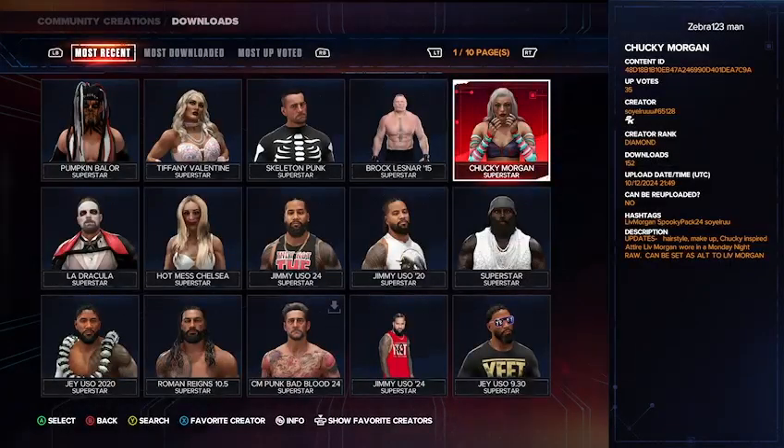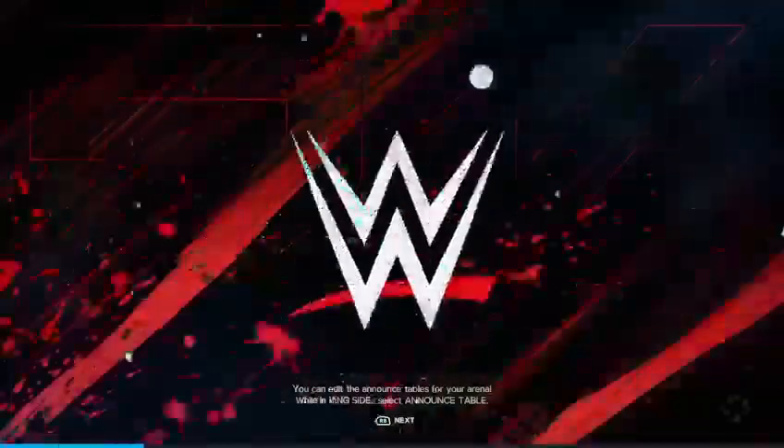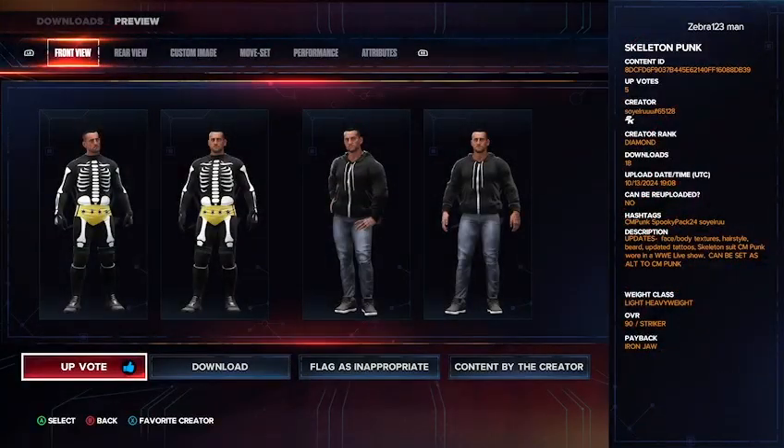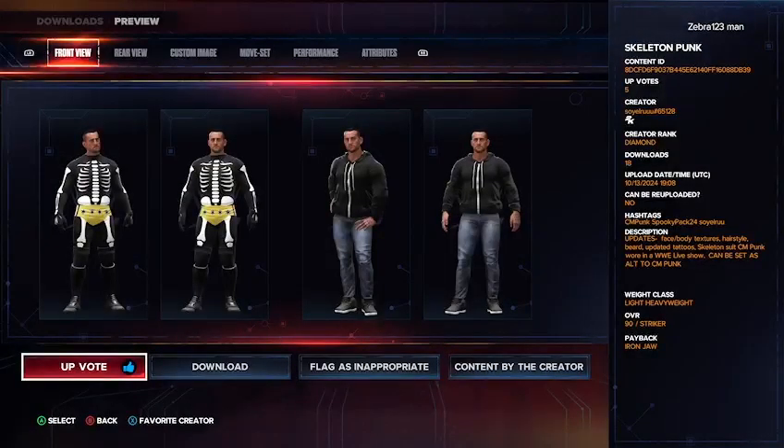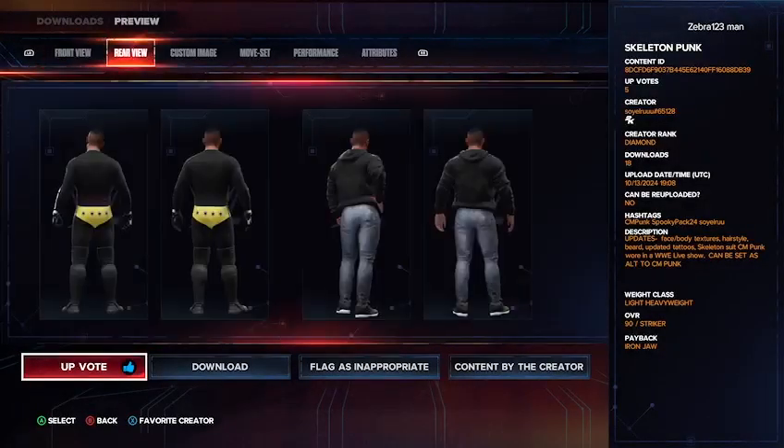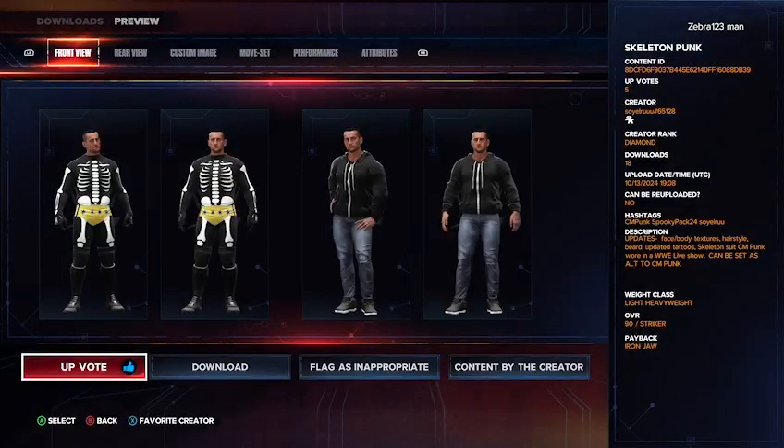The next one we have is a skeleton CM Punk attire — a really awesome attire with the actual trunks and everything. CM Punk wore this at a WWE live event, and it can be set as an alt attire for CM Punk already in the game. The hashtags for this one are CM Punk, spooky pack 24, or Soya Rue.